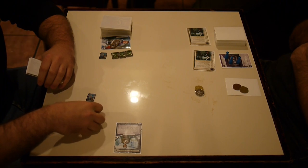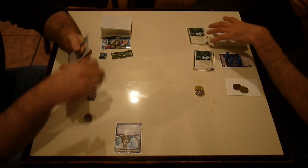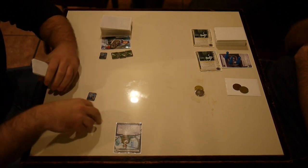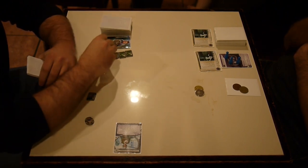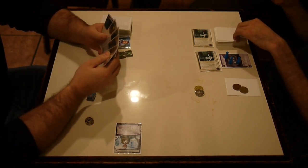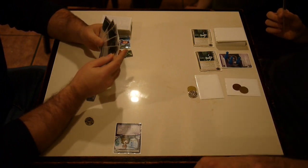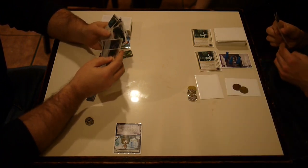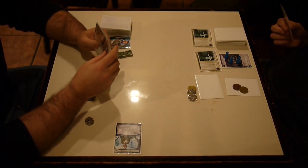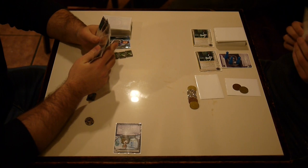They might be playing a tag-me deck — it's entirely possible. But they're sitting there real worried about what kind of tag punishment is coming down the line. When they see this out of HB, they don't know what to think. If they're smart, they'll realize you've probably spent six influence on Matrix Analyzers, so you almost certainly don't have enough for Scorched Earths. Are you playing Closed Accounts? Is there a Dedicated Response Team?